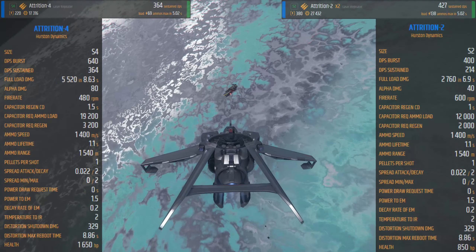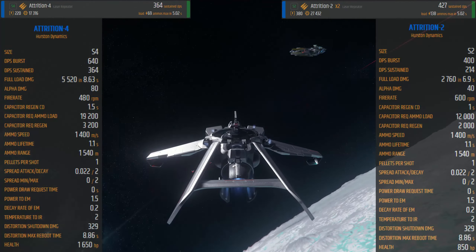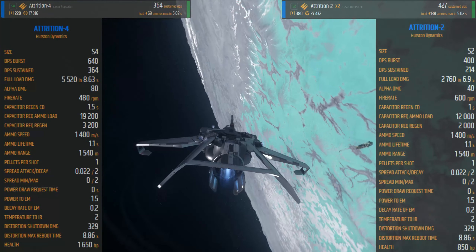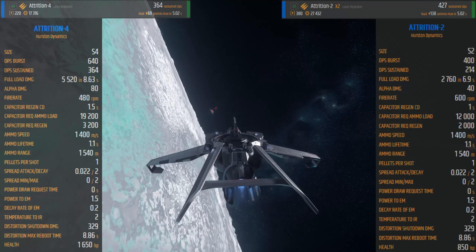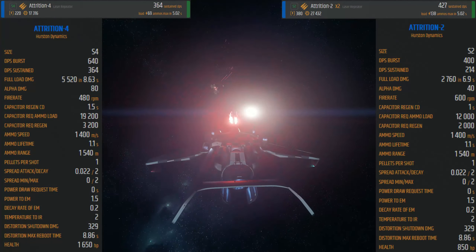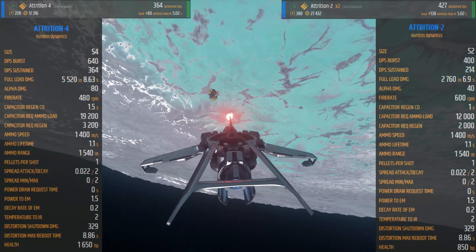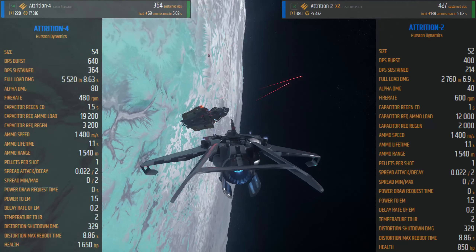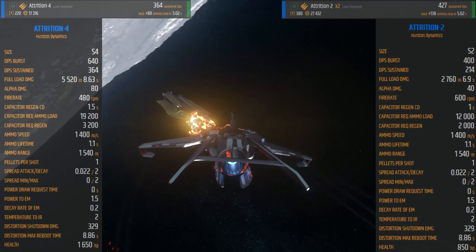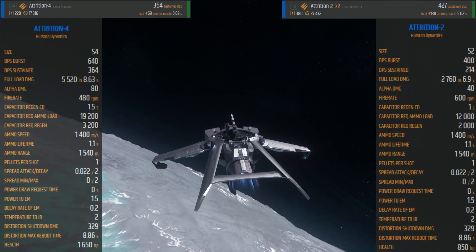Now the size 2s. As you can see, it is somewhat better in certain aspects, but it does not have the DPS or the burst that the size 4 has. They share the ammo speed, they share the amount of ammo available, but the size 2 has better recuperation time — it takes less time for a size 2 to complete a full burst, so it starts restoring its ammo sooner and will be ready for another burst sooner than the size 4.